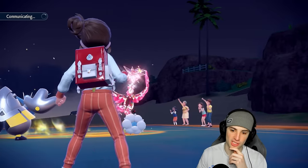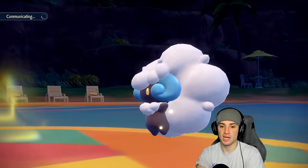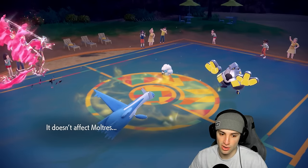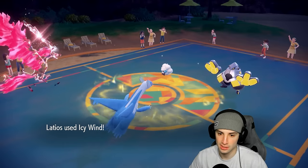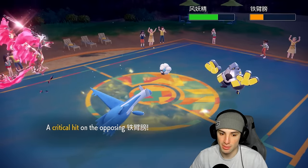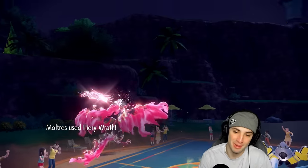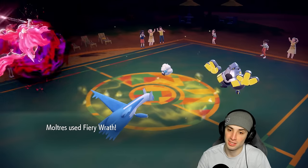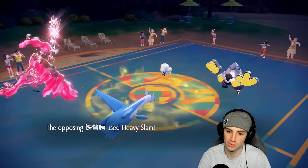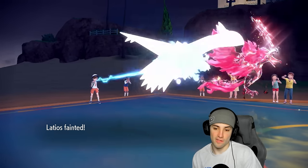I could go for another Luster Purge to KO Iron Hands, but Latios dies regardless so I'd rather get the speed drop and have my back-end Pokemon start getting work done. They go for Encore — I'm a Dark type, it does not affect me. Silly move. Icy Wind flies and does decent damage on Whimsicott, probably breaking focus sash. We get a crit onto Iron Hands — doesn't matter much. Fiery Wrath fires and we have a flinch chance. Heavy Slam still finishes us off though.